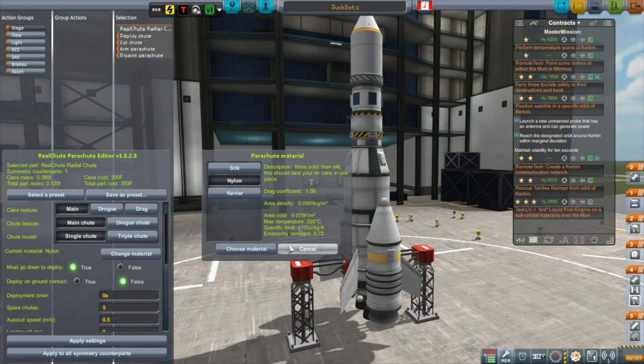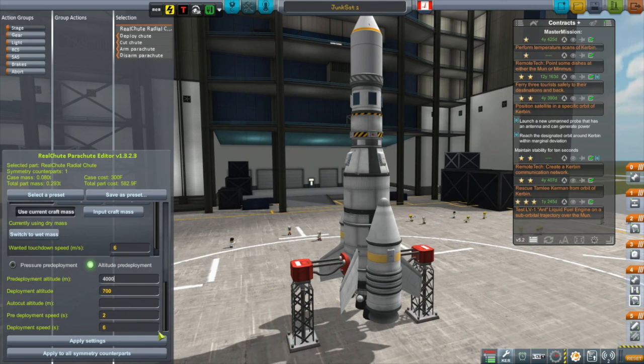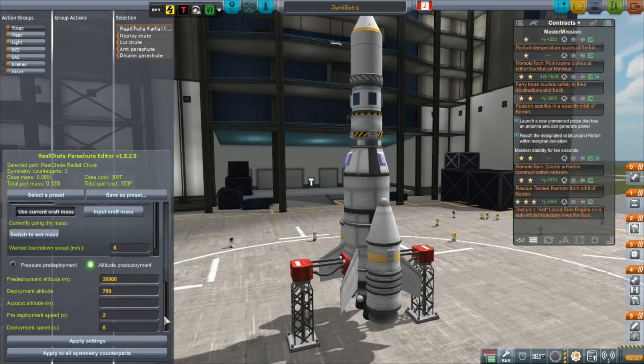This menu is a little hidden. When I first started playing with RealChutes, it took me a while to find it — I ended up finding it by mistake. To get this menu, you select the parachute you want to work with and then click on the action groups icon, and this little menu comes up. It's a great feature to have.